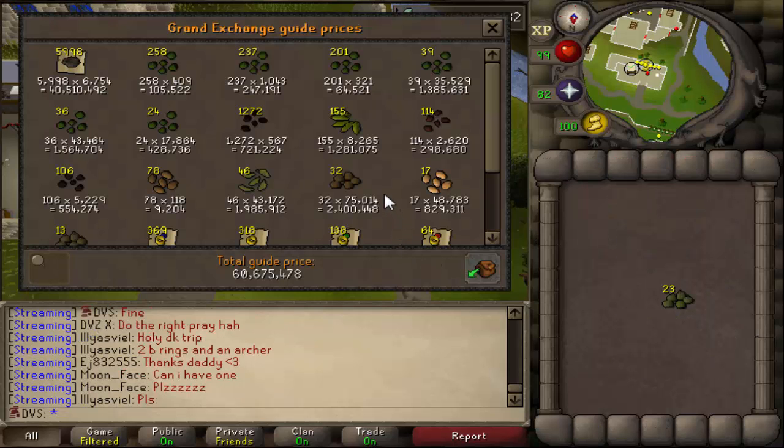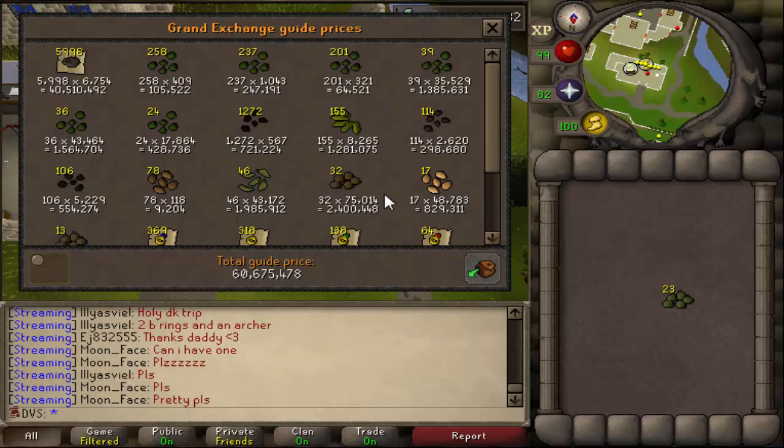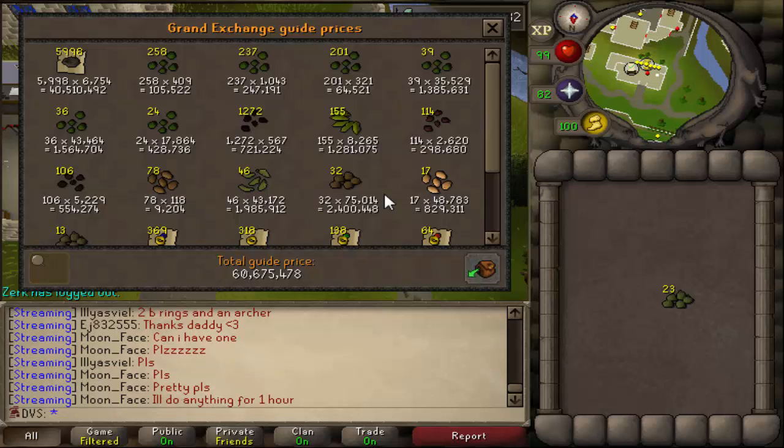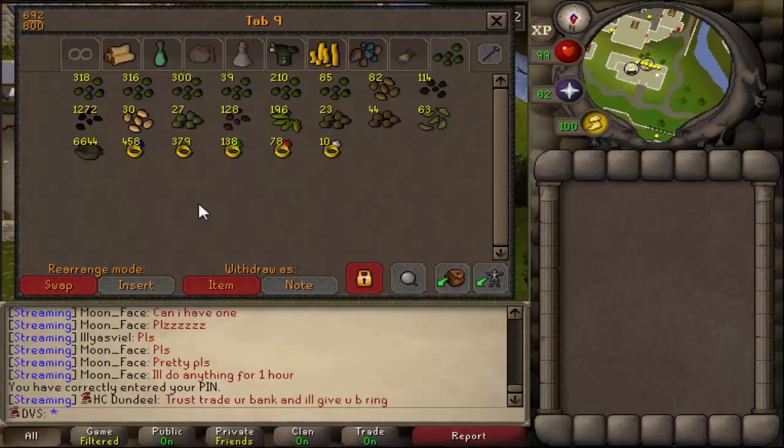The price check comes in at 60.7 million GP — a lot more than you probably expect to get from doing mole. On average this took me probably about 40 hours, so that works out to 1.51 million GP per hour. If you take away the cost of pots and everything, I was making about 1.35 million GP per hour — so if you have DH max melee and you want to make some quick money, definitely go do mole. All of the seeds I got — excluding herb seeds, just counting watermelon and tree seeds — is 4.7 million farming XP banked.